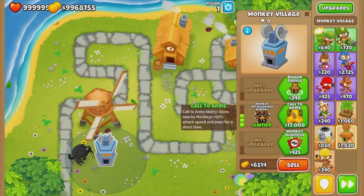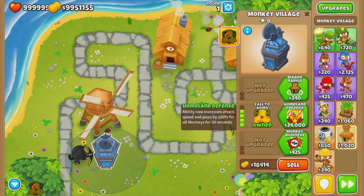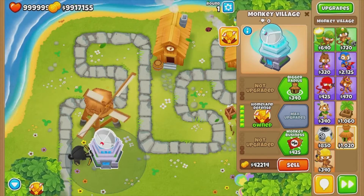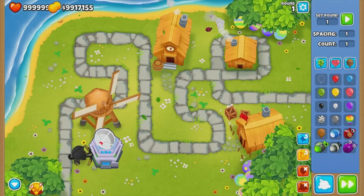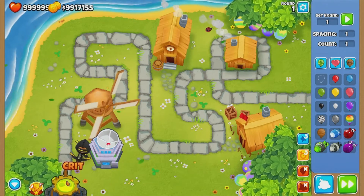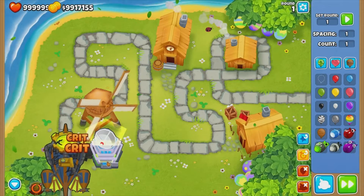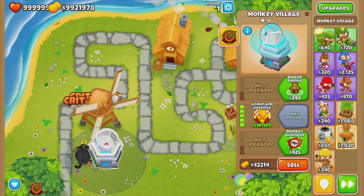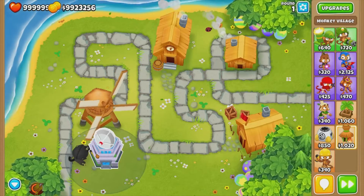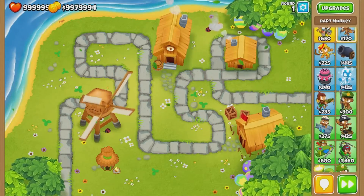Call to arms does the same as homeland defense, just a bit worse, so let's get homeland defense straight away. We've got the normal ZOMG and then we boost it using this — see how fast it goes down. It wouldn't usually go down that fast, so it's a really good upgrade.